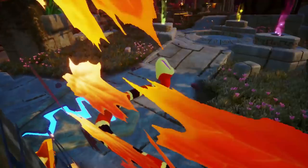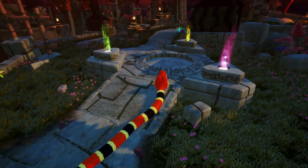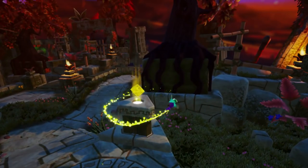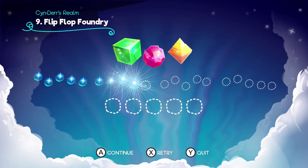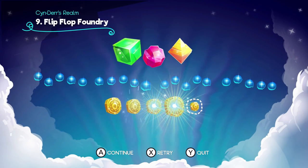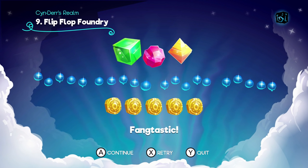All right. The other one was in the cave right there, this one's just chilling off the edge. Still took me 40 minutes to beat that stage, but that wasn't too bad. All right, let's go ahead and put these things in the pillar. Move on to stage number 10. Flip Flop Foundry is completed! Yeah! Fangutastic. Wow, let's go on to stage number 10.